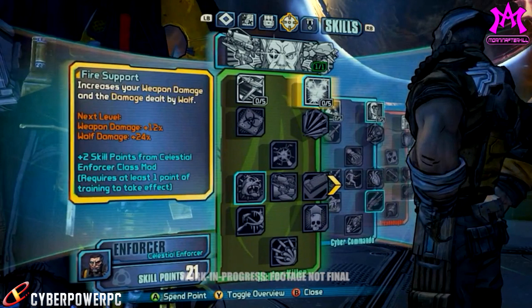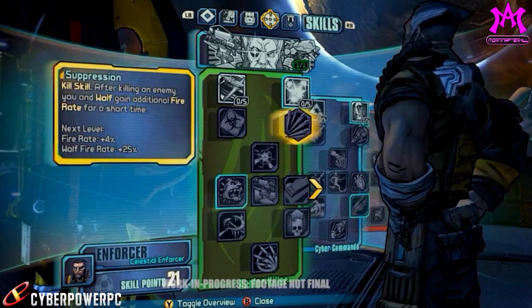Directly below Fire Support we have Suppression, which is a great addition right after Fire Support. This skill increases fire rate for both you and Wolf. So you have not only extra fire rate but also gun damage and projectile speeds from the first two skills.